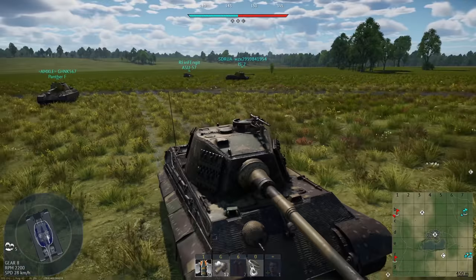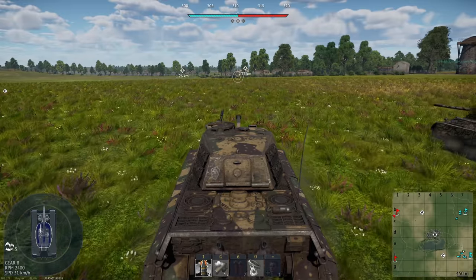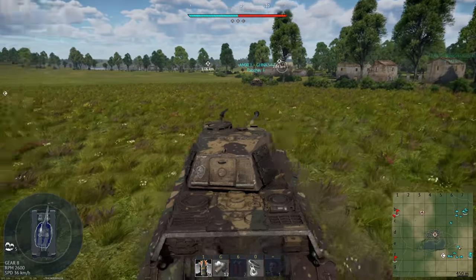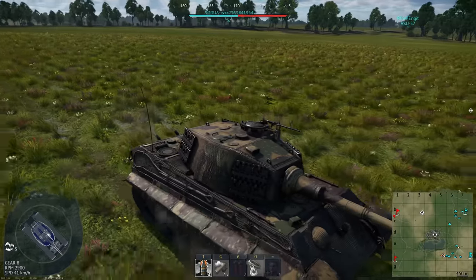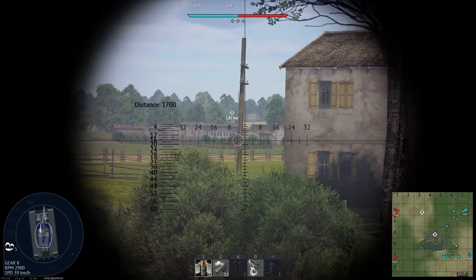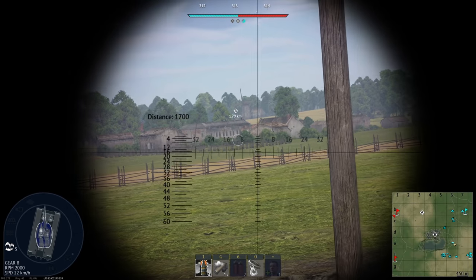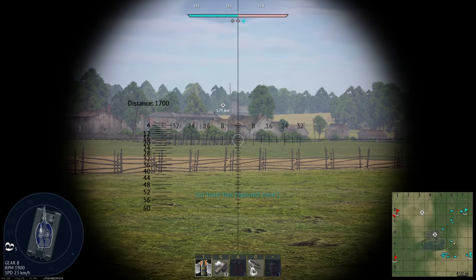Unfortunately we don't get to choose our maps, and we're on this map again. The map rotation's been pretty crappy. Luckily it's not terrible weather or night time, we got lucky in that regard. There's a reason why people don't like these big maps, and it's because generally they're forced to play a really slow-moving tank against things that can get round behind their spawn before they can even leave. When Italians were added with the wheeled vehicles, the entire game changed. We thought BMP-1s and M18s rushing were bad - look at the game now.